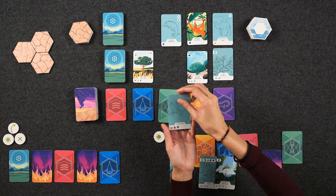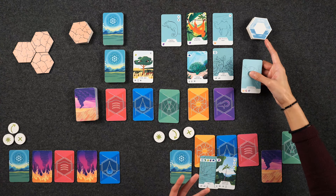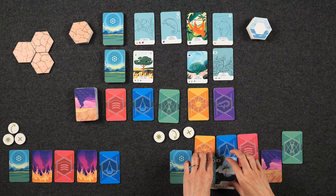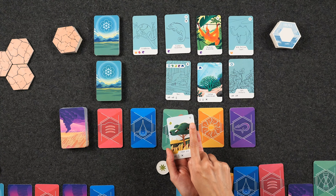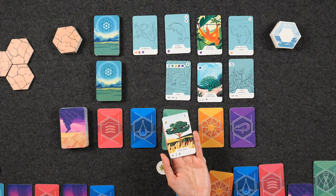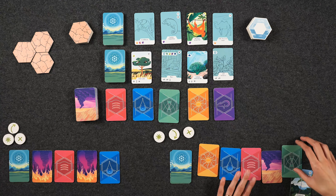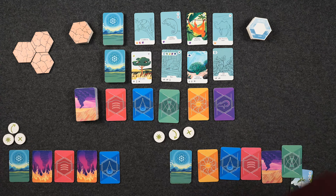If an animal card has several biome symbols that match with another animal, you can claim multiple biomes in one turn. Every time you match biome types with animals, you also get to refresh one of your abilities. Additionally, tree cards that have a mushroom symbol at the top right-hand corner are special — if you can match a mushroom with a tree that has that symbol, you can claim the biome tile directly, cutting out the whole animal step. You continue playing until either all seven biome tiles have been discovered or seven extinction tiles are out.